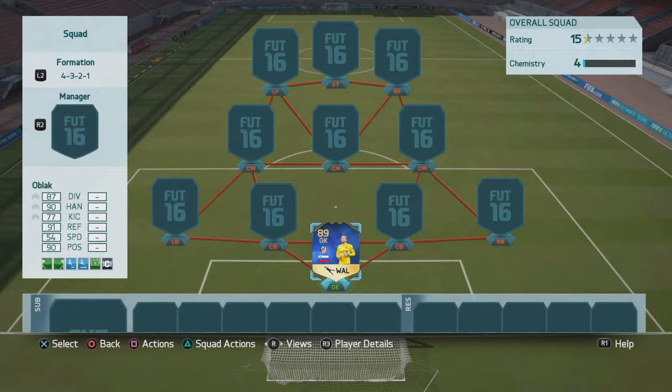In goal we're gonna go for Oh Black. He's a great goalkeeper - he has great throwing for a goalkeeper in La Liga, because there aren't many goalkeepers that have good throwing in La Liga, they're all just bad at throwing. The only one is Navas, but you don't want to use Navas. Oh Black's the guy to go - he's incredible. So that is Oh Black.